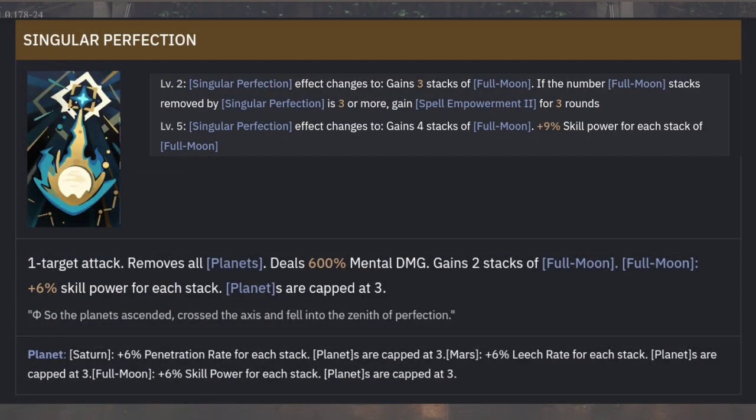For her ultimate, Singular Perfection is a single target attack that removes all planets, consuming them and dealing 600% mental damage. It gains 2 stacks of full moon. And like I mentioned, if you have insight 3, depending on the number of stacks, she will do a follow-up attack — depending on whether it is Saturn, Mars, or full moon.